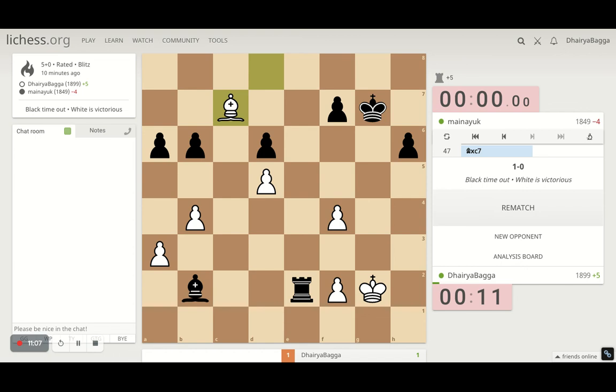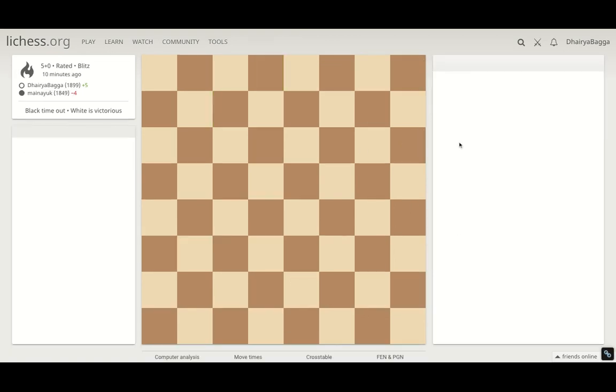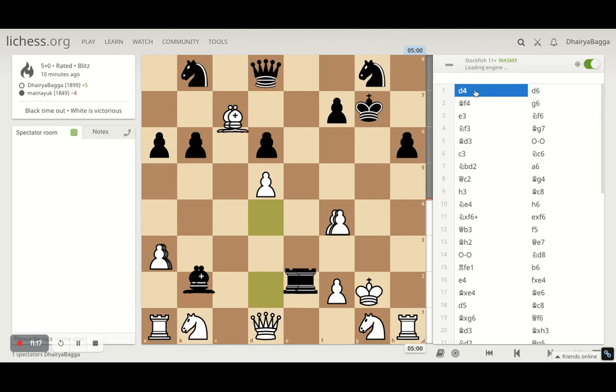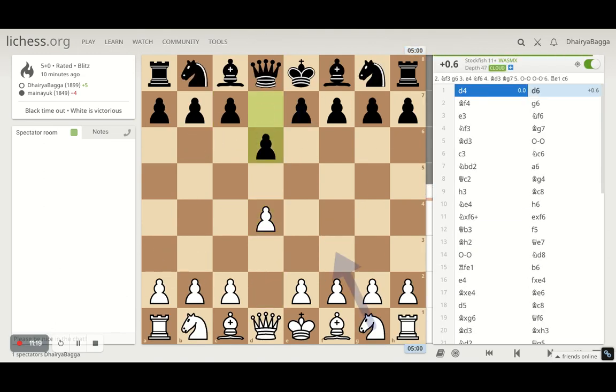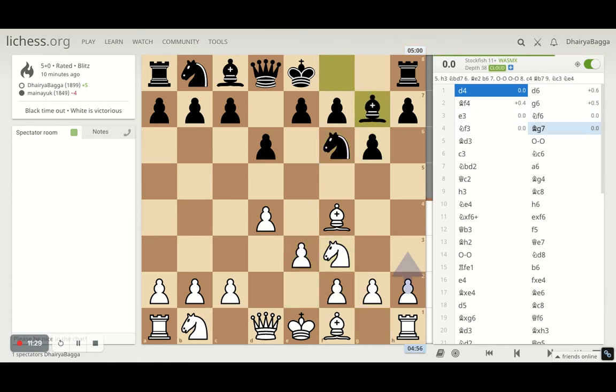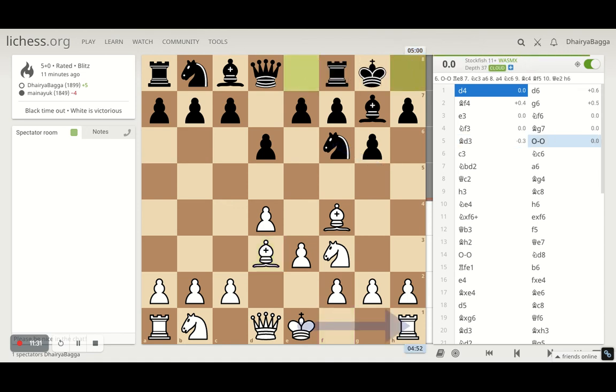Let me know your feedback as well. Let's analyze the game once — how it went. Playing the London System setup, which is always nice and dynamic: d4, d6, followed by knight to f4, so that's kind of a King's Indian setup that the opponent is trying to implement.